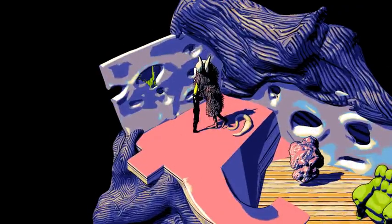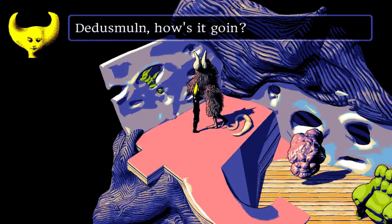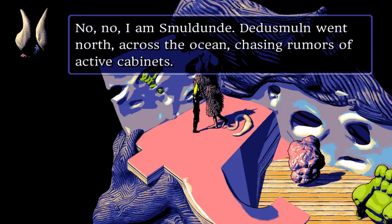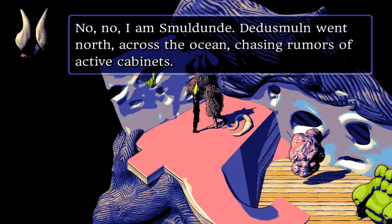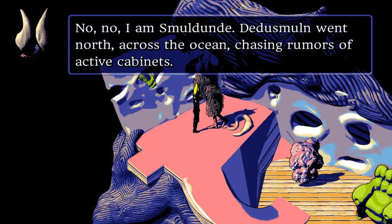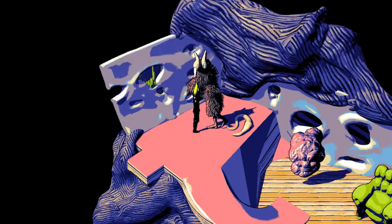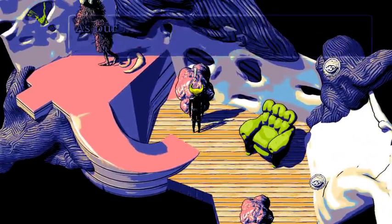Whoa — you have Destus Mulan's head from the first game. But no — I am Smundula Day. Destus Mulan went north, across the ocean, chasing rumors of active cabinets. That does sound very like him — his entire reason for joining your party in the first game was just to look for water fountains.